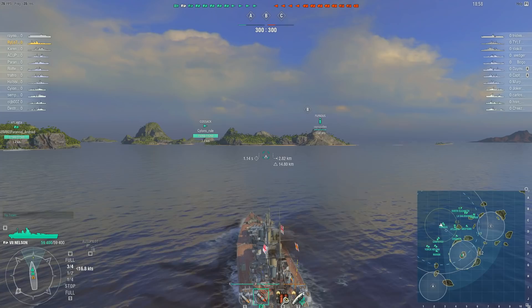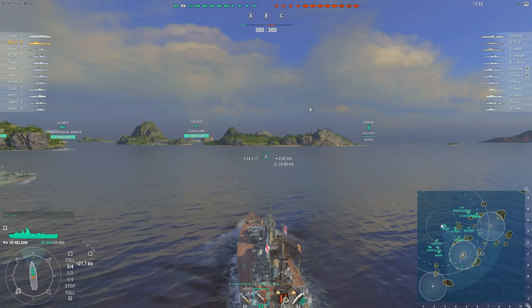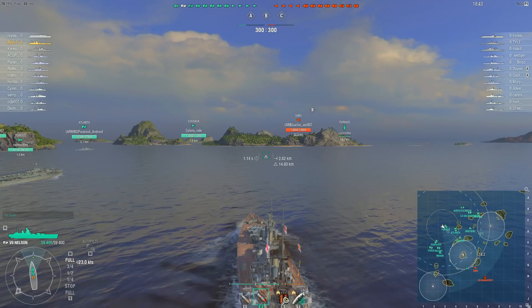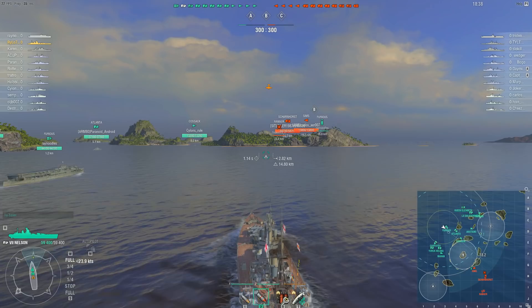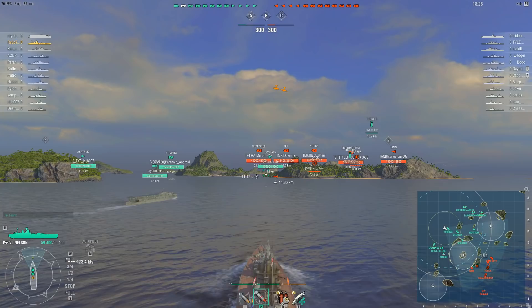Rilo's team has a Furious; the enemy team has a Ryujo. Of slightly more concern is the number of destroyers in this battle — both teams have four. While the sheer quantity of destroyers is enough to keep battleship drivers up at night in cold sweats, it's the quality of the destroyer players that matters. The enemy destroyers seem to actually know what they're doing, and the destroyers on Rilo's team couldn't find their own arses in the dark without a map, a flashlight, and written instructions.